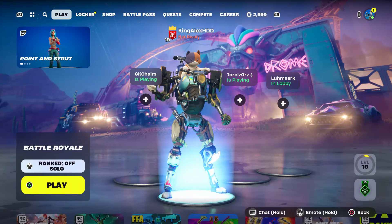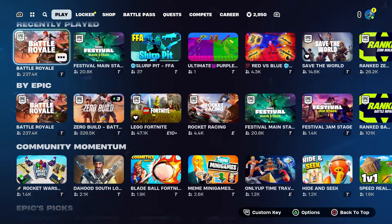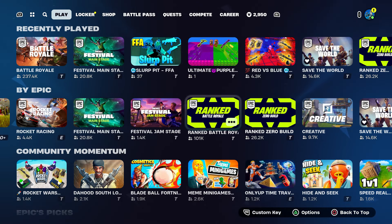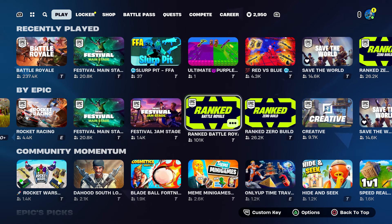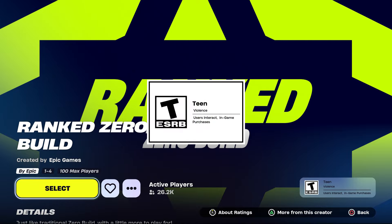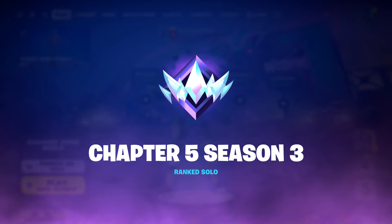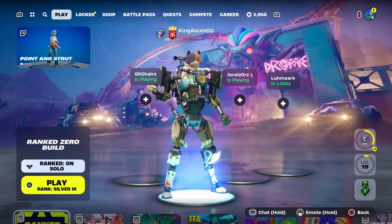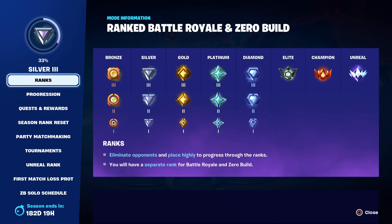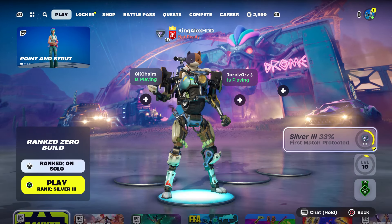To unlock those styles, you need to unlock rank. If you don't know how, go to the Epic set, go to the playlist, and go to Rank. You can do whichever mode you prefer — for me, rank is Zero Build because I just like Zero Build. As you can see, I am Silver — Silver 3 — so I'm very close to getting Gold.